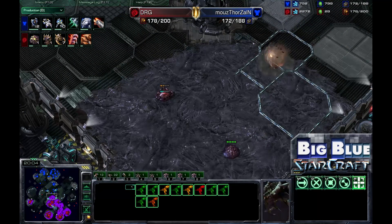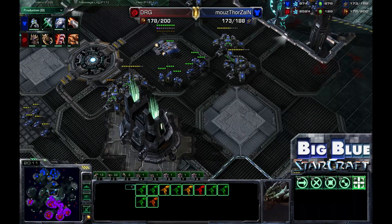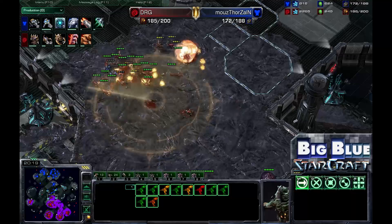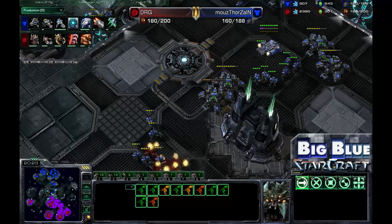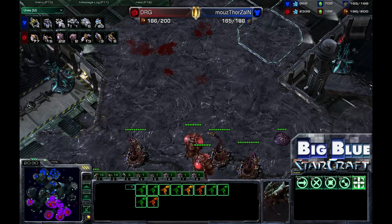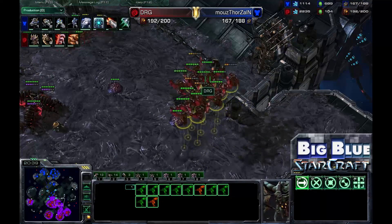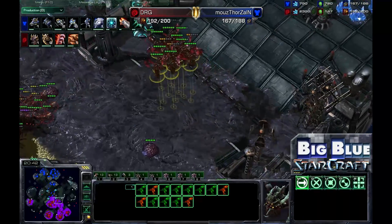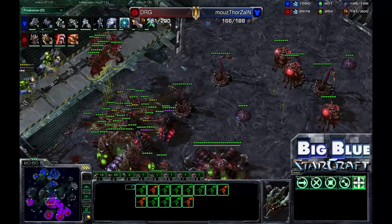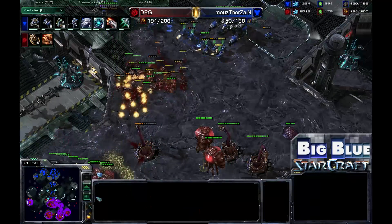Thorzin has to move out now — if he does not take control of this game right here and now, he's going to be attacked by Ultralisks. Five Ultralisks are being produced at the same time with Chitinous Plating being researched to give them extra armor. Nine total Ultralisks being built — five popping now with another four on the way. Here comes the Fungal Growth on those Marines, and here come the Ultralisks.